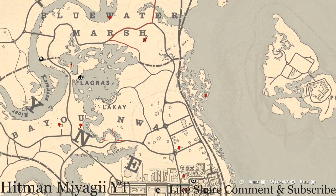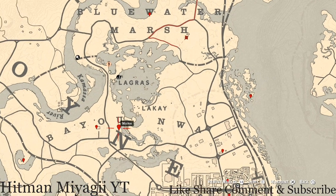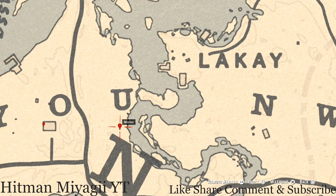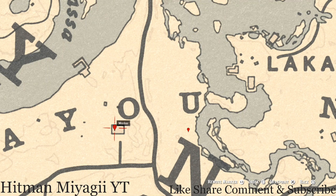Let's go over here to the left before we head down. Come right here to this location and you will see a bird egg. This bird egg is a heron egg — H-E-R-O-N — it's in a tree. Shoot it down with a varmint rifle or a bow using a small game arrow.